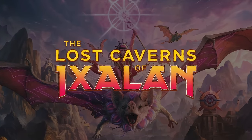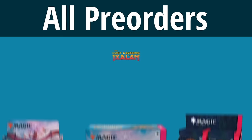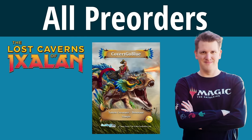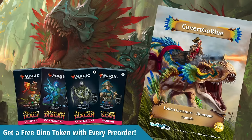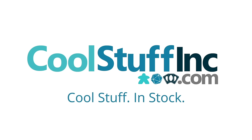New discoveries await as we venture down into the lost caverns of Ixalan. All pre-orders come bundled with a brand new exclusive Covert Go Blue Dinosaur Token. Every single sealed product — commander deck, bundle — everything coming with the new set gets upgraded with a new Covert Go Blue token for free. Get your pre-orders in and see what awaits at the center of Ixalan. CoolStuffInc.com — cool stuff in stock.